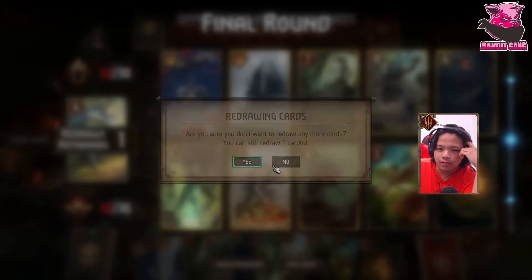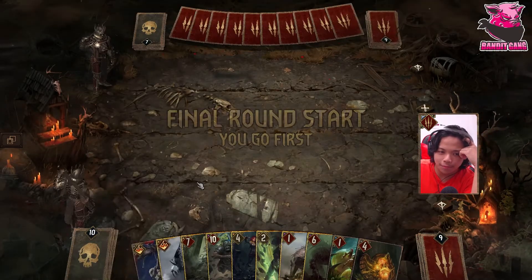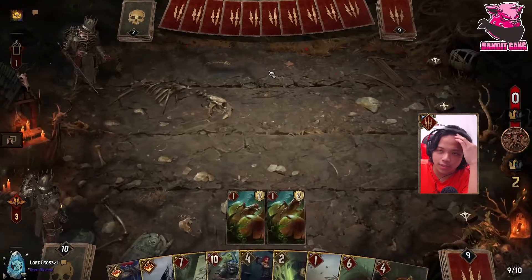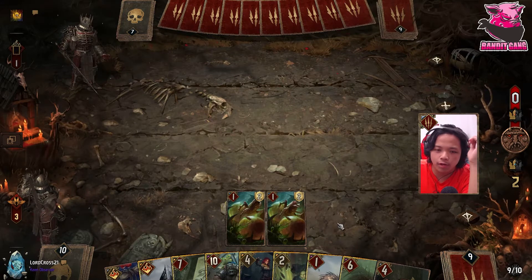I'll keep this one because I only have right now two targets for Overwhelming Hunger, which sucks but it is what it is. He was hellbent on getting rid of my two Indrega Larvas, so my guess is this is Kikimori Queen — otherwise why would you extend the round this long? It has to be Kikimori Queen.